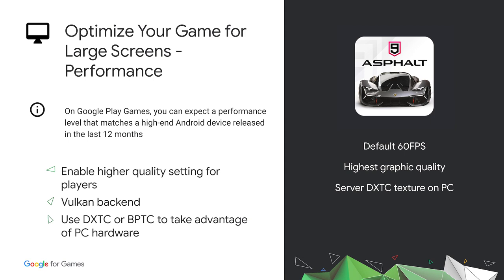On Google Play Games, you can expect performance matching a high-end Android device released in the last 12 months. You should be confident serving the best quality of your games to players on PC, or even bringing it to the next level. We ask all games on Google Play Games to run at 60 FPS by default. The platform uses Vulkan as the default rendering backend, and we use ANGLE to automatically translate GLES games. Developers don't have to worry about this, but there's more to do if you want to optimize further.